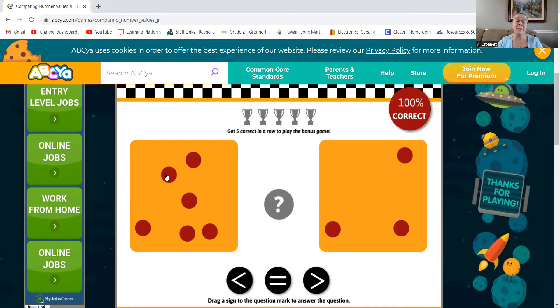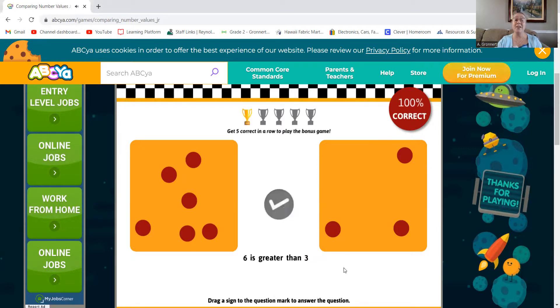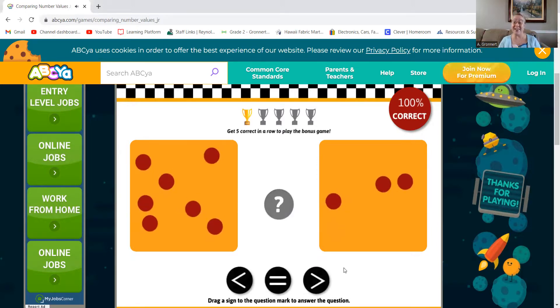This side has one, two, three, four, five, six dots. And this side has one, two, three. So six is greater than three. I need to make sure I put the correct inequality there. Perfect — six is greater than three.